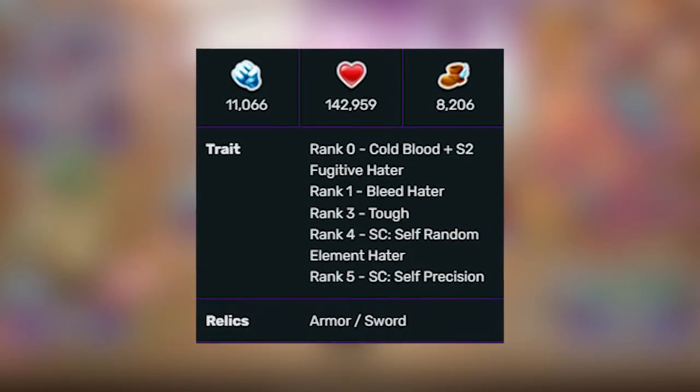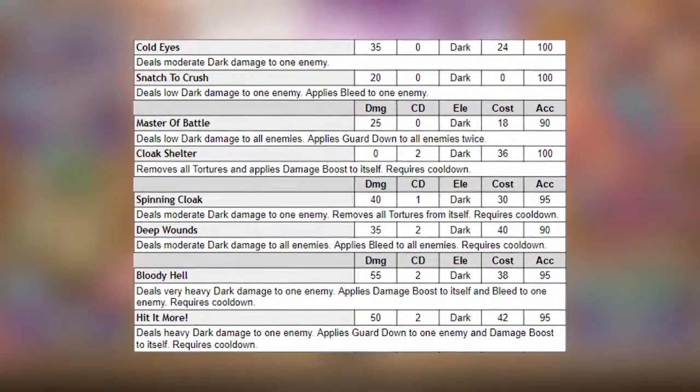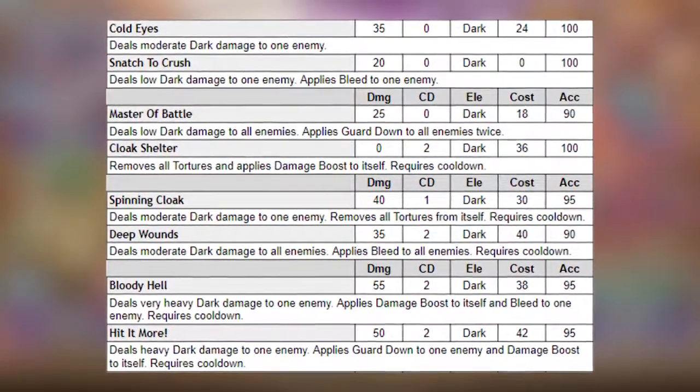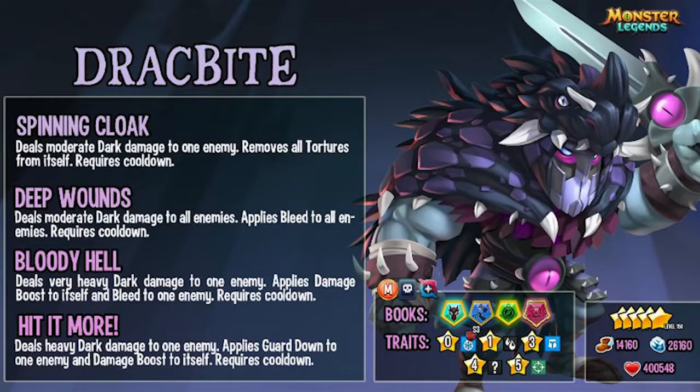He has decent rune slots for assaulting armor so he can do more damage and sustain himself. Drakbite has an average movepool, like guard down, bleed, damage boost, torture removal, and has access to a 0 cooldown and 0 stamina move. The moves that I would use would be: